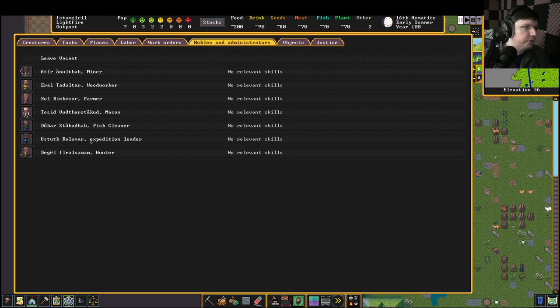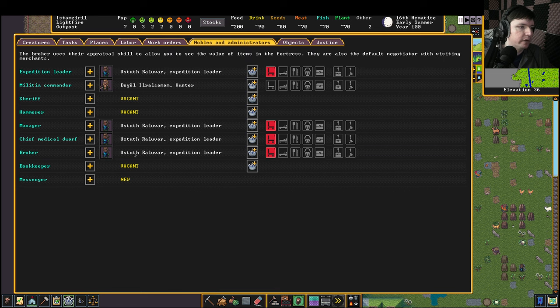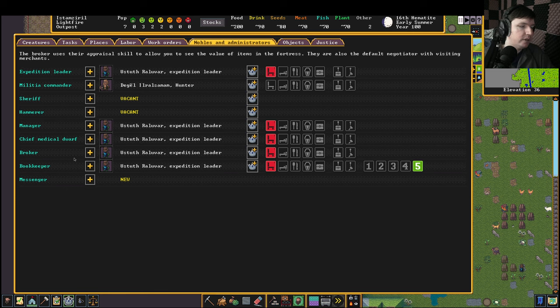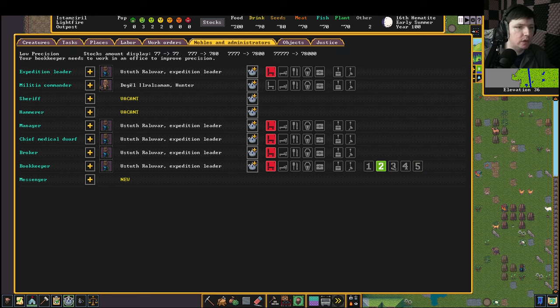The hammerer is the one who deals out punishments for crimes, and the name defines what they do — they hammer people. Chief medical dwarf — I probably don't have anyone who can do this, so we'll have the expedition leader hold the spot for now. The bookkeeper is pretty important. Oh, that's the broker actually — I've spec'd out our expedition leader to do that. I guess I didn't give our expedition leader bookkeeping skills — that was a big mistake. These settings here are how precise you want the bookkeeper to be. The more precise it needs to be, the happier and more skilled he needs to be. Normally three digits is good enough since we don't have anything higher than three digits anyway.